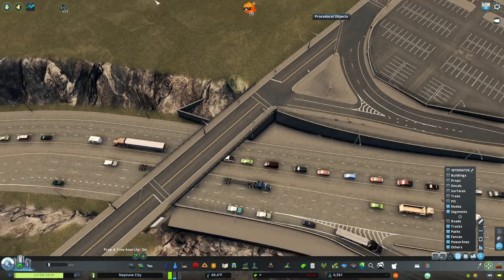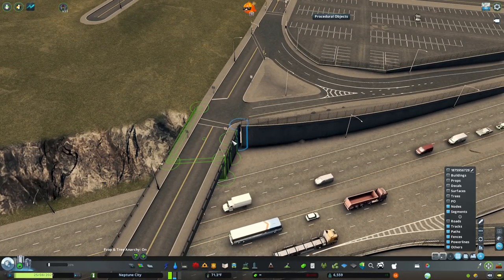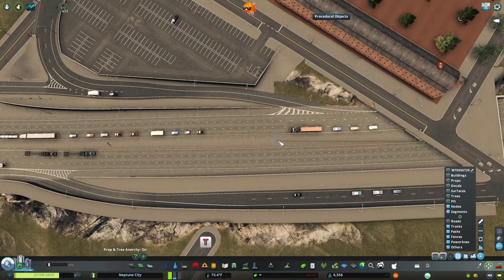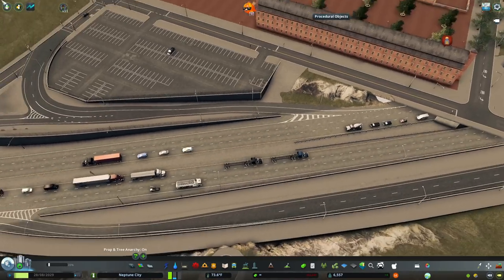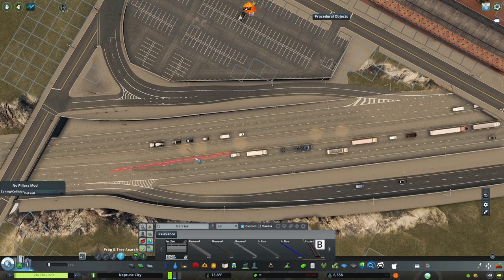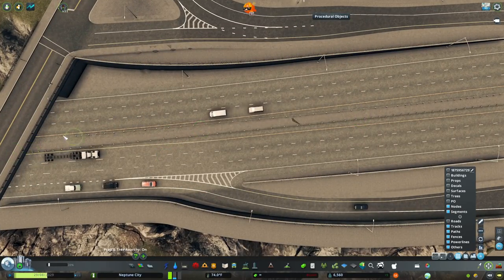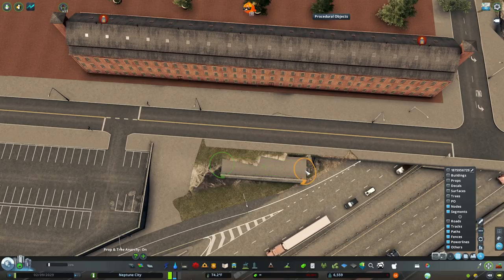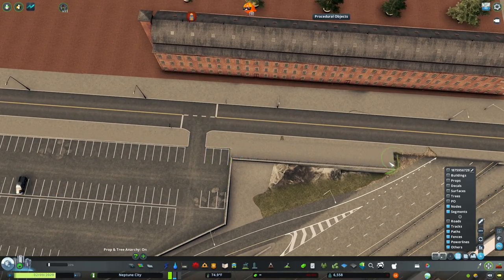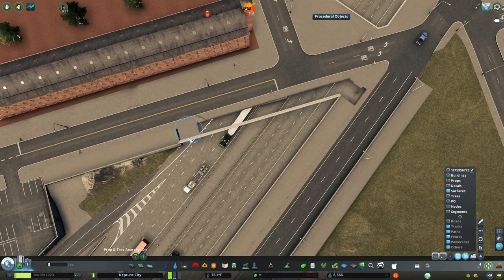I've had a lot of the same struggles with this highway trying to get things exactly right. From here on, outside of this neighborhood, it's going to start being at surface level because it's just too much labor to keep the highway sunken everywhere. Frankly, I just don't want to deal with these barriers anymore — it's very annoying to work with. I think it's time to move on from the sunken highway.